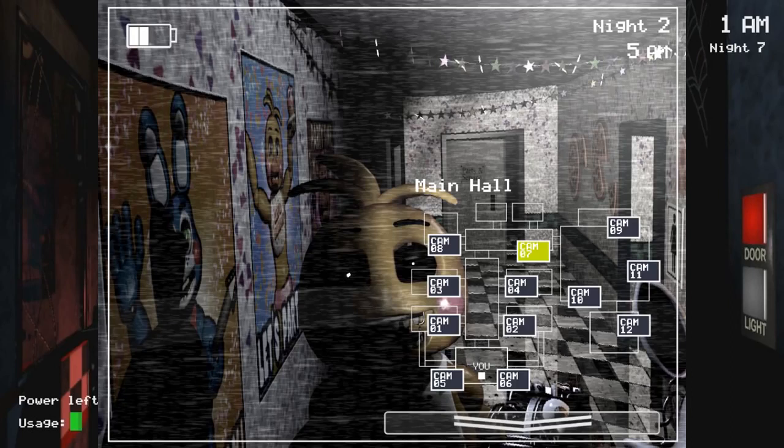This is basically the new Chica design. On the poster she doesn't seem creepy, and the same goes for the new Bonnie and Freddy designs. But at night and on the cameras they definitely take on a more disturbing look. You guys were absolutely right — they change at night into a much creepier version. I'm pretty excited about that because I was wondering how Scott was gonna make them creepier, and he definitely exceeded my expectations.